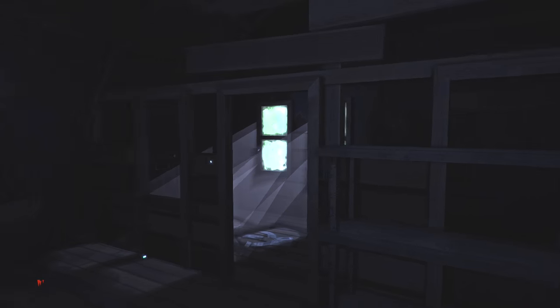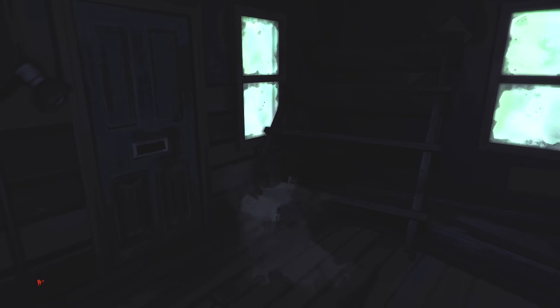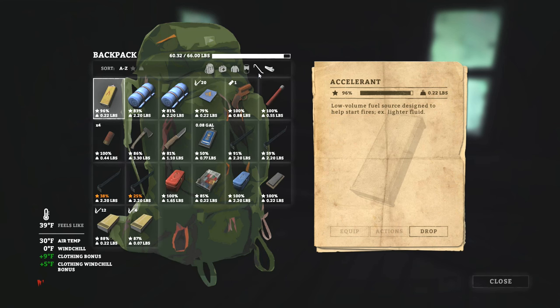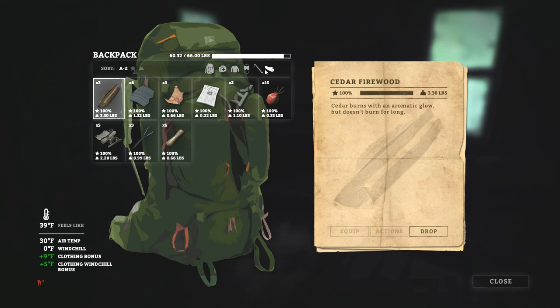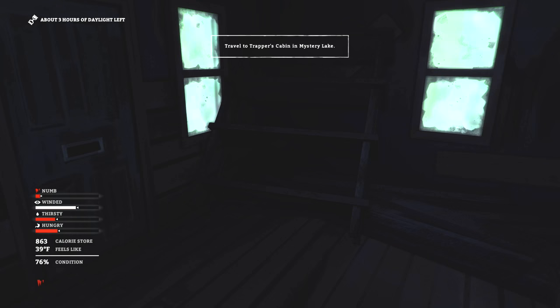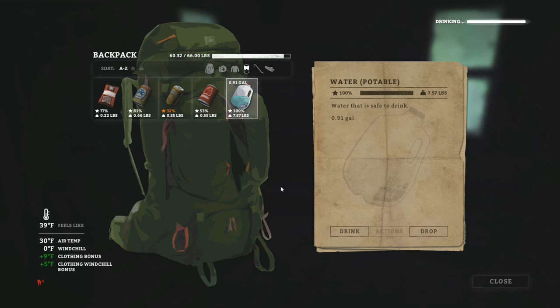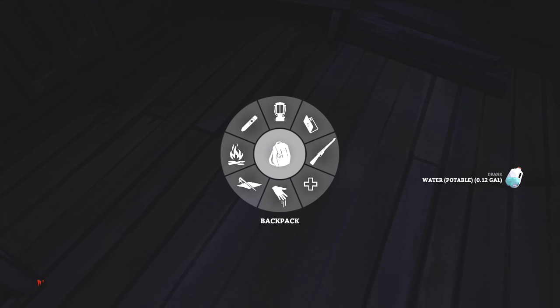I kind of want to bust up some of these crates just to see what's behind them — sometimes there's stuff underneath or inside. Hatchet's at 86 condition. Plenty of matches — 16 plus 20, we're in good shape. Got accelerant for emergency fire use. A little bit of lantern fuel in case we come across one. Starting to get a little hungry. Let's get a drink and rest for an hour to recover condition and warm up.